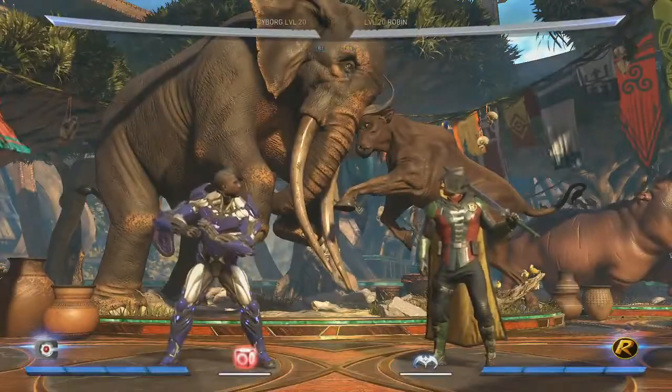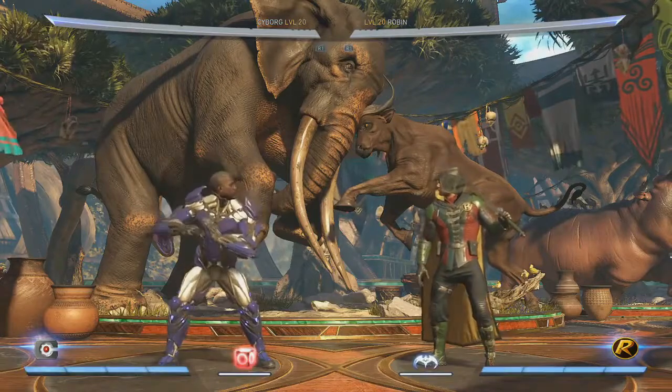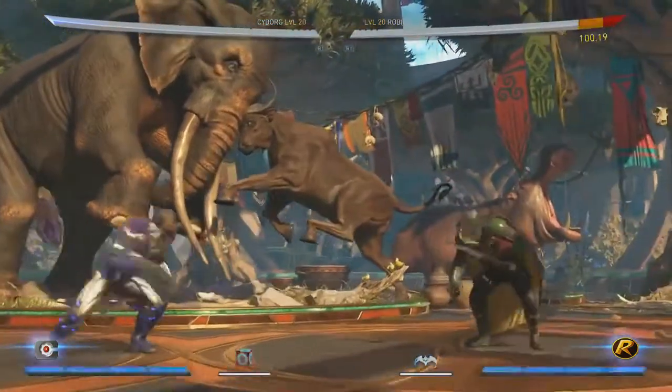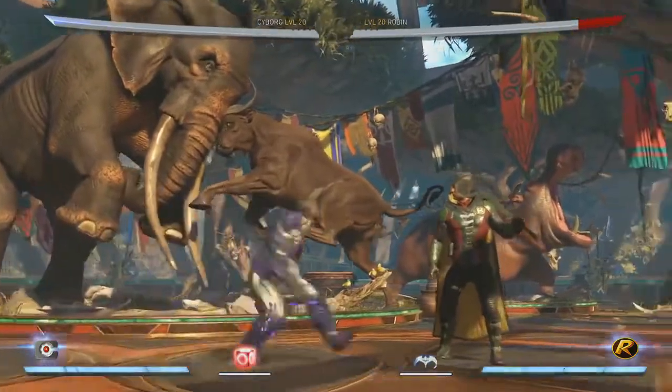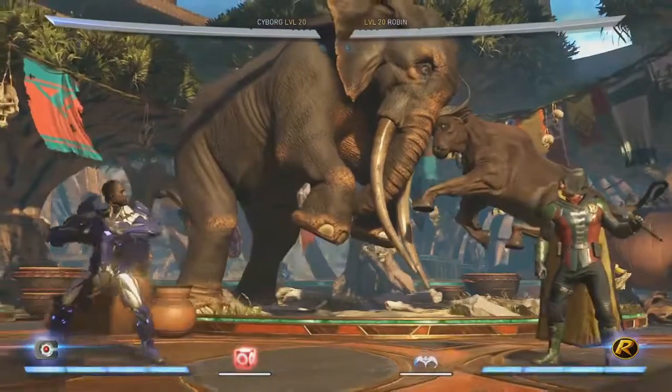I saw your loadouts that you chose earlier and your color schemes are pretty good. So for this one, I wanted to go with mobility — maybe you're playing a match where Cyborg's zoning is just not that effective and you actually want to get in, or maybe you just like playing yolo Cyborg with new combo opportunities. So I gave him a mobility loadout.